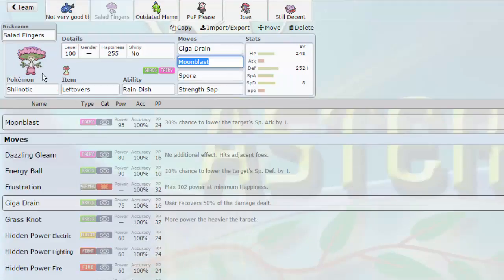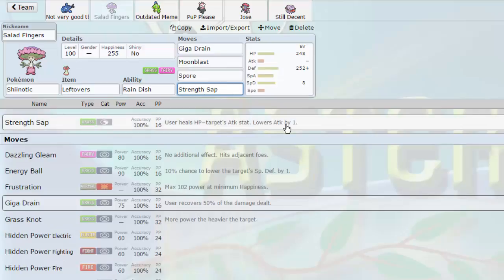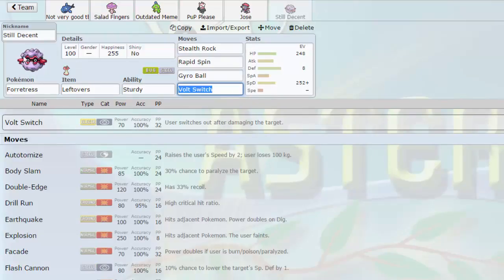Shinotic is awesome. Not only does it get Rain Dish, so it's benefited by the rain, it also gets a move called Strength Sap. It's a status move, so it doesn't actually inflict any damage, but it heals your HP equal to your opponent's attack stat - not its base attack, its actual attack stat. So if the attack stat is 300, you gain back 300 health. Not only that, it also lowers your opponent's attack by one stage.